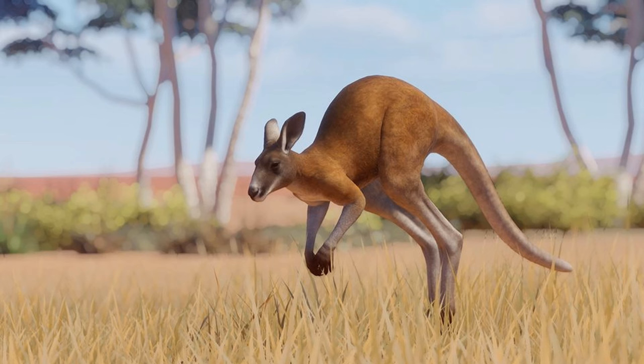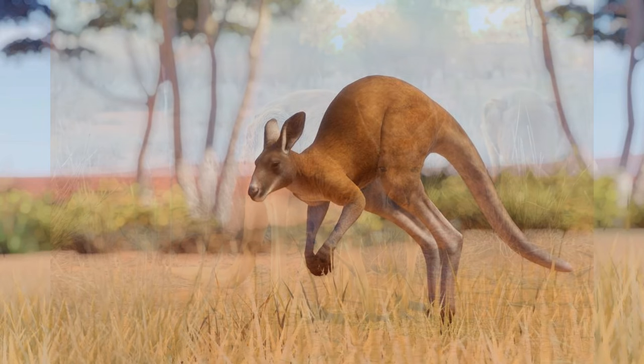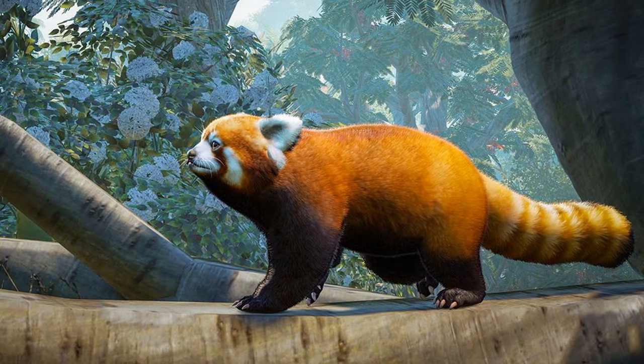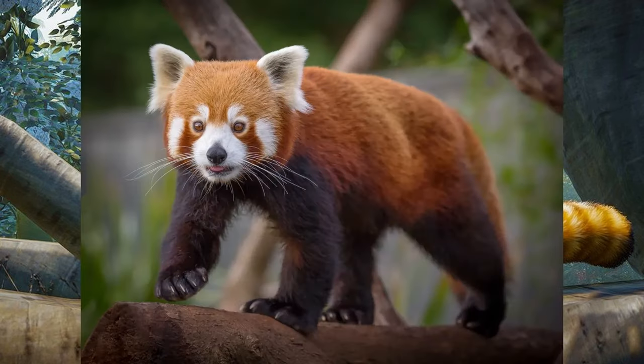I just spent a bit of time with some real Red Kangaroos and noticed the differences in their faces compared to the ones in Planet Zoo — giving them more of that real look and that more coarse fur texture would be really nice. I do not like Planet Zoo's Red Panda, but if they were to remodel it and give it that look I would be over the moon. I'd just love to see my favorite animal of all time be given justice in this game.